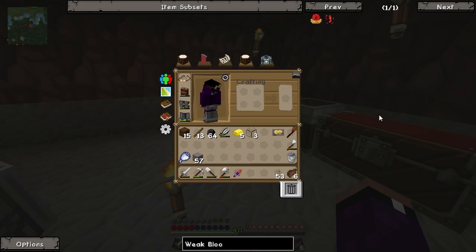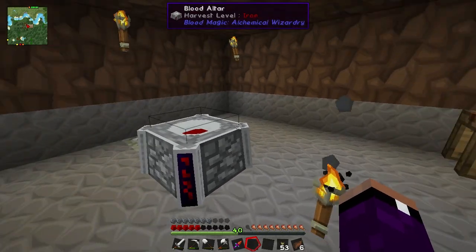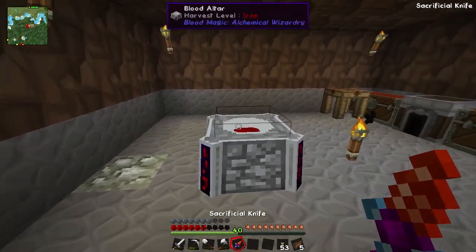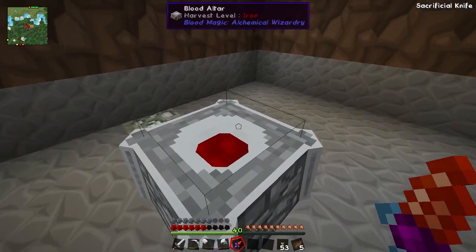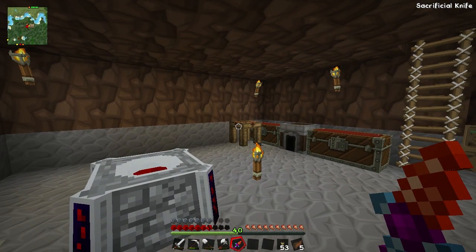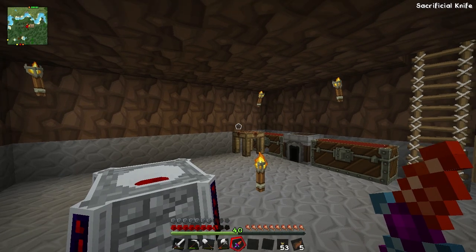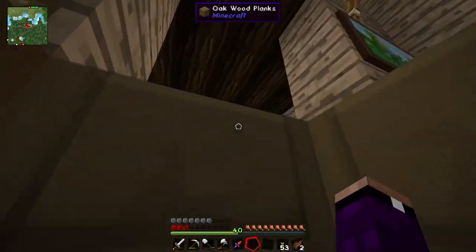The blood is going into the altar. The first thing we need to make is a weak blood orb - this is the first item we need and it requires a diamond into the tier one altar. The life point cost is 2,000. I need to get basically 2,000 life points in there but I need to let my health regen, so this is going to be a lengthy process. I'll make edits as we go - once we feel like we've reached about 2,000 we'll return.